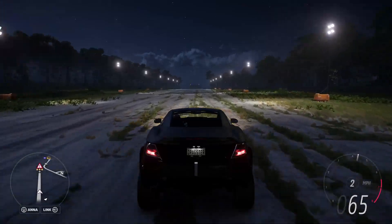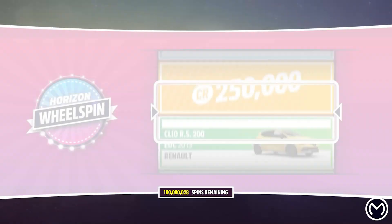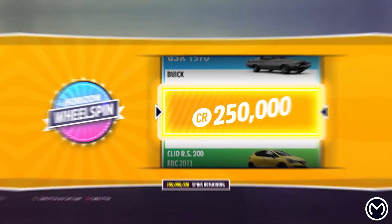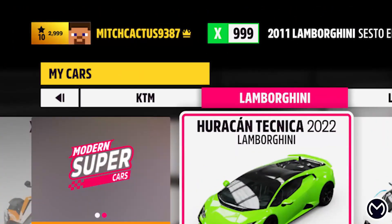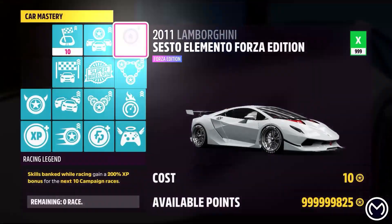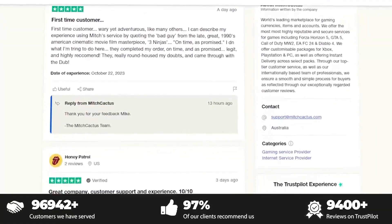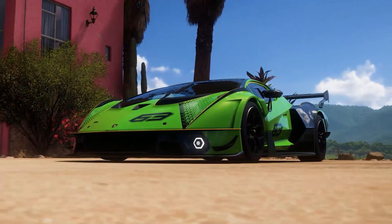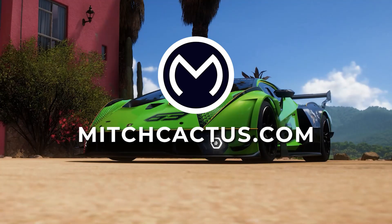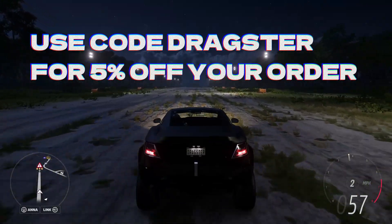Before we hop in, if you don't want to grind out money glitches for hours, head over to mitchcactus.com and check out their instant delivery mod accounts, which can be applied to your personal account, or you can purchase a standalone credits and spin pack. They have 5,000-plus verified reviews on their official Trustpilot page and offer packages for Xbox, PC, and Steam ranging between 50 million to 999 million credits. Link in the pinned comment and description — use code DRAGSTER for five percent off.